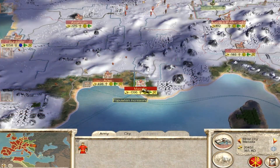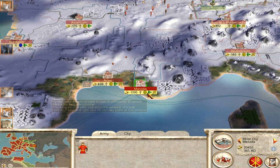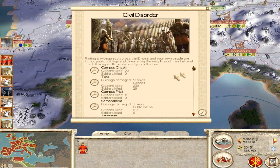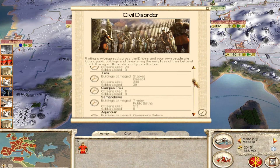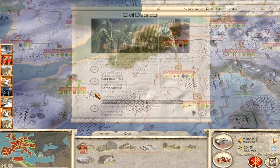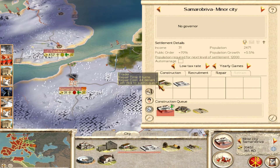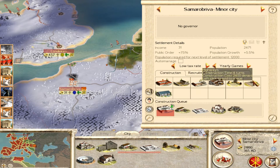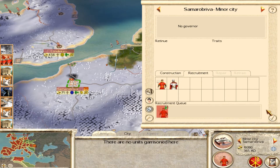My navies are getting crushed here and there, but it's fine. More rebellions as expected. However, my core cities from now on I will try to keep them happy — lower taxes, higher population, et cetera.